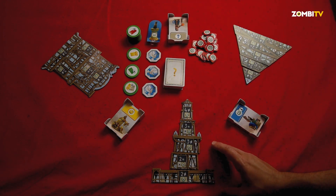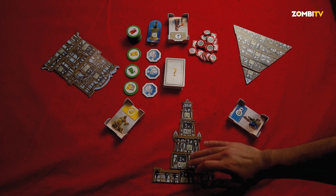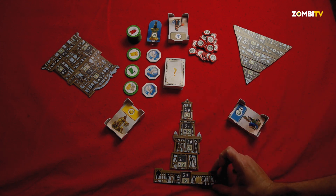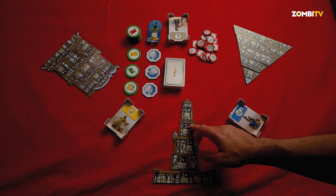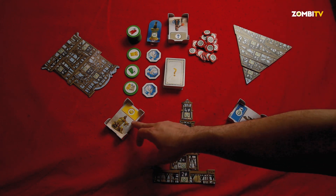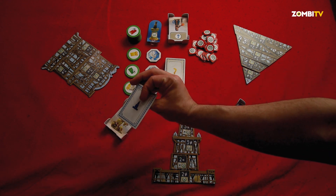So what do we have to do? We take the 5 components of our wonder, the lighthouse, flip them face down and place them in this order, which is explained on the box. Each time one is built, we flip it to the construction side. At the end of the game, they give us points — for example, level 2 and level 4 activate our powers. Our deck is shuffled and placed face up on the left side.